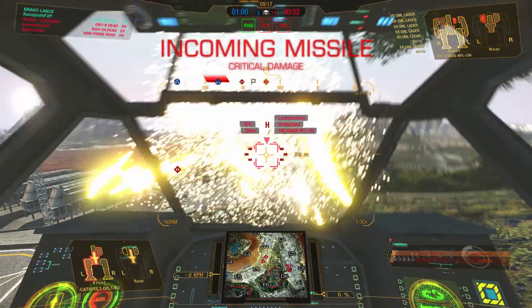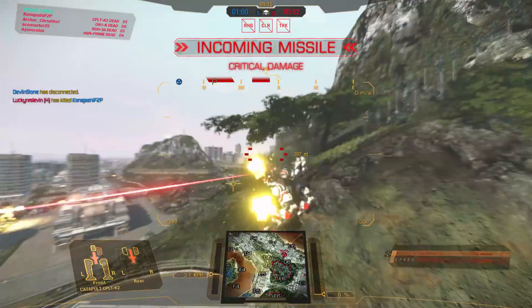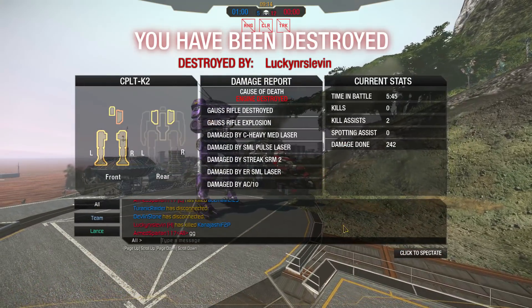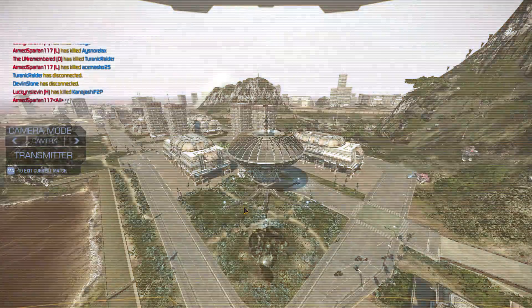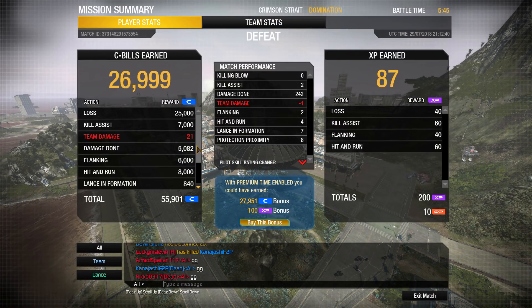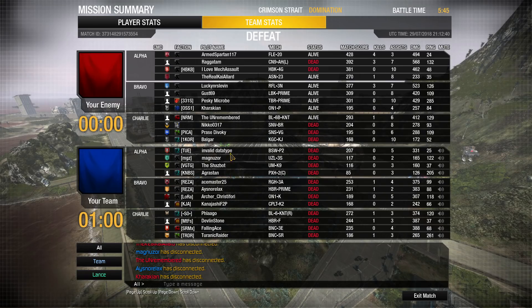Out of ammunition — go ahead guys and clean me up. That's it — 242 damage done. We're not doing that well so far but we've got another couple of matches to do better. Post-game stats: 55,000 C-bills, 242 damage. We did get some damage and some match score, so we're making progress towards the event. That's all that really matters. On to the next match.